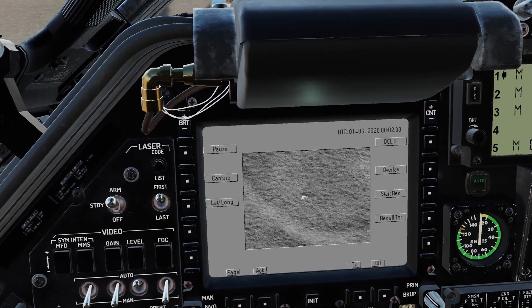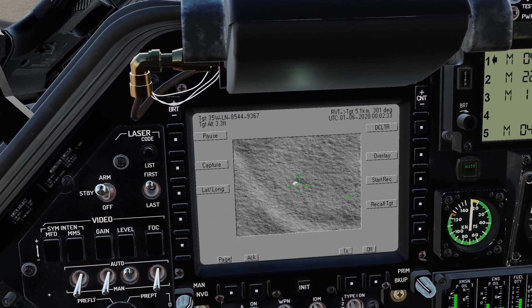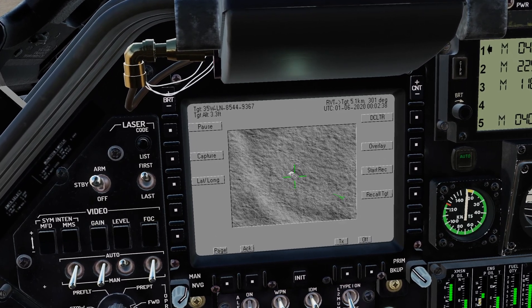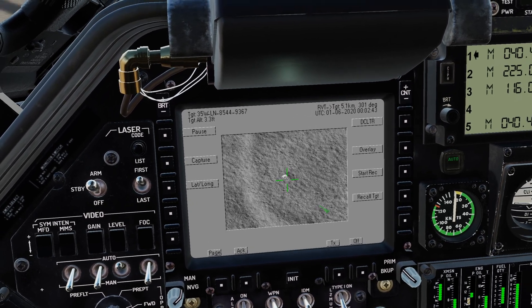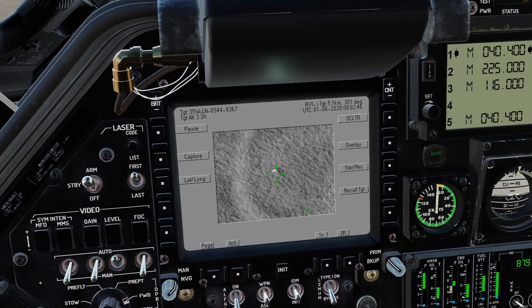The cool thing about this though — let me zoom in a little bit — I hit overlay a few times and that will bring up the target data. So for example, if you want to set up a nav point, you can do that. I've already made a waypoint previously, so no issues with that functionality there.